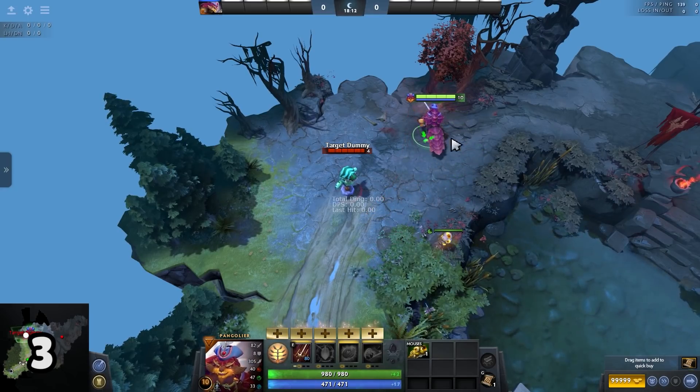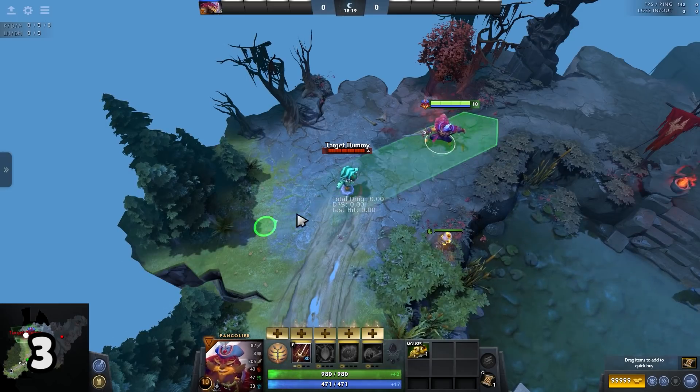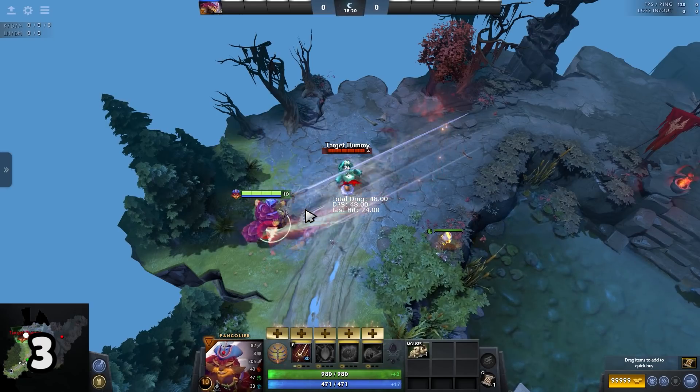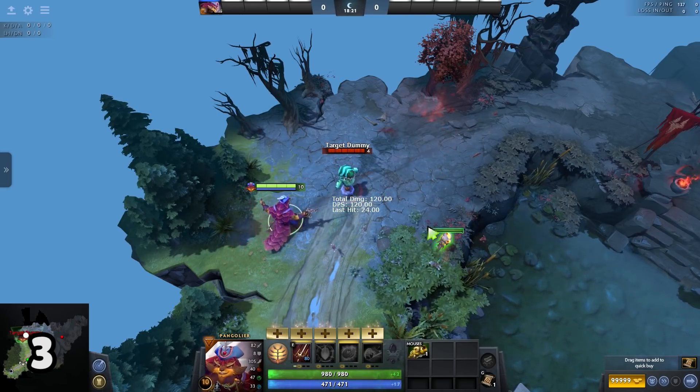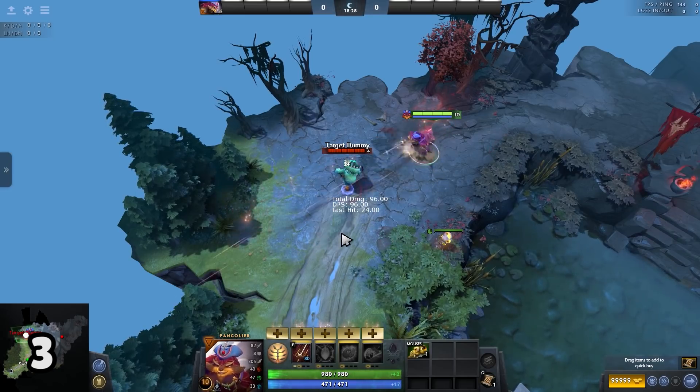Swashbuckle has 4 strikes of attack. However, when you swashbuckle through a target, you will hit 5 instead of 4. But sometimes even the slightest direction error will cause you to miss the 5th hit.